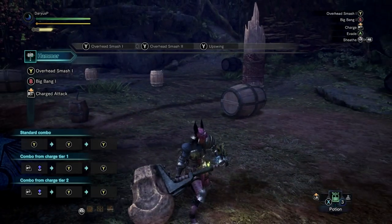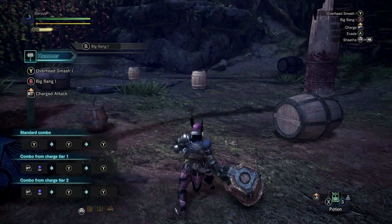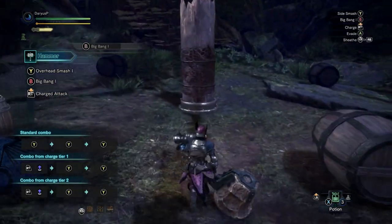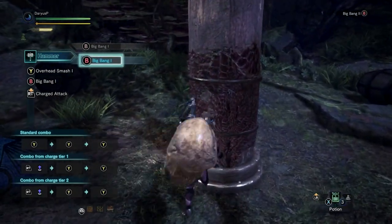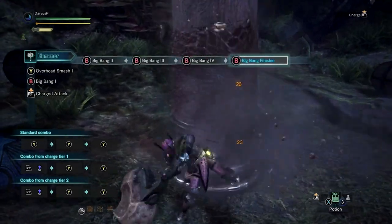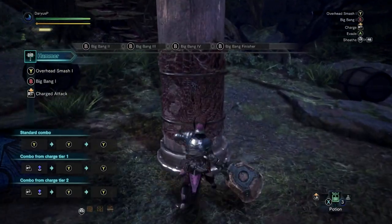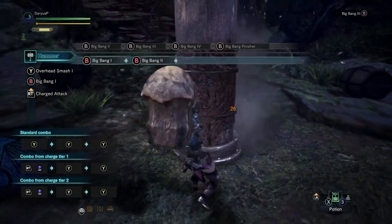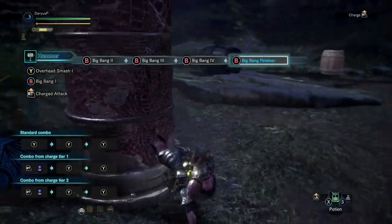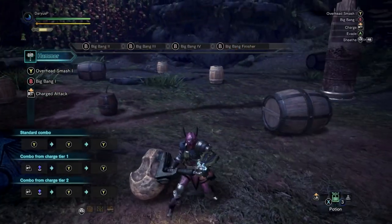The next move is the BBB, and it starts off with the Big Bang. Now as you can see I was pressing BBB, but the move will only come out if you connect that first hit. If you don't connect this hit the move ain't coming out, but you can keep smashing Big Bang all the way to Big Bang level five, which is called the Big Bang Finisher. But this attack must hit — if it doesn't hit, the move will stop. That is BBB, or Circle five times if you're playing on PlayStation.